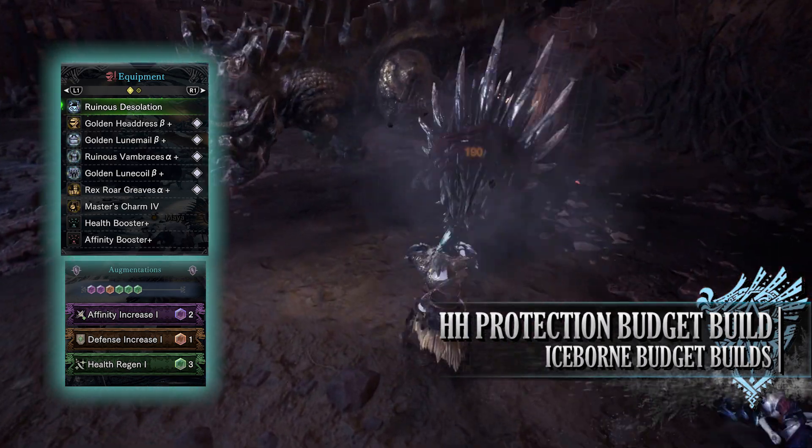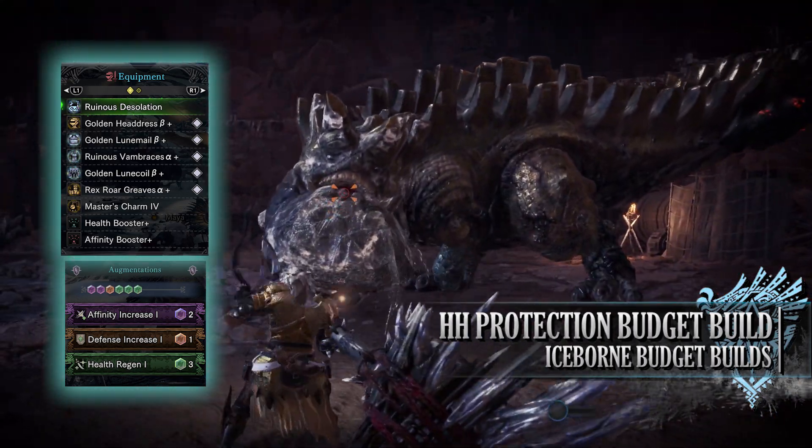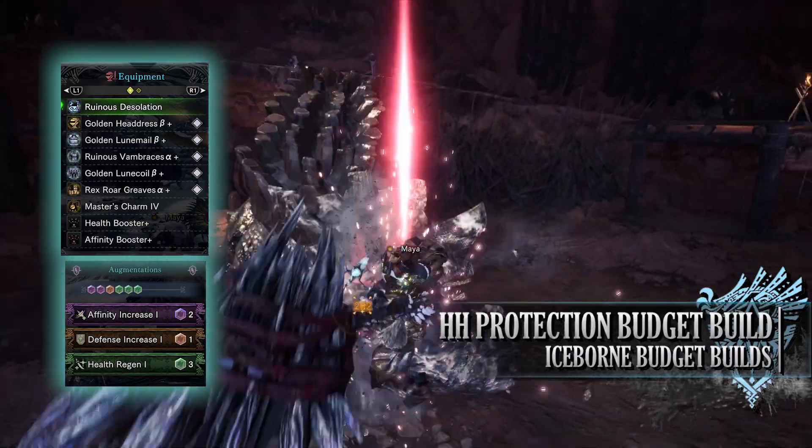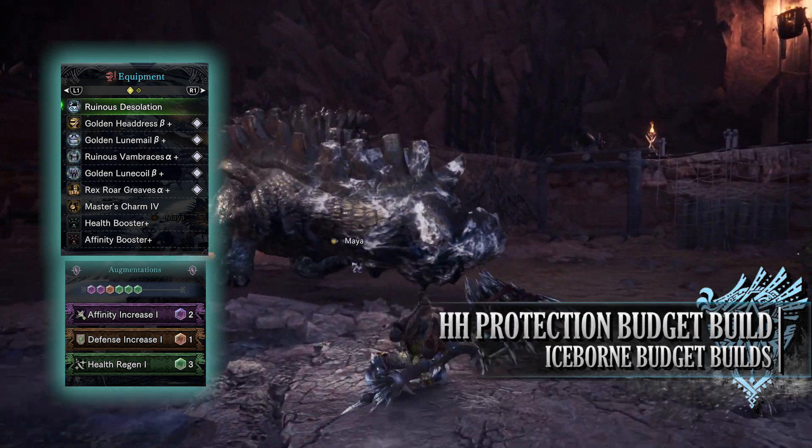If you have access to augmentations, I recommend a health regen augmentation, an affinity increase augmentation, and then an augmentation of your choice — I've gone for a defense increase augmentation. As for the specialized tools, these are down to personal preference.